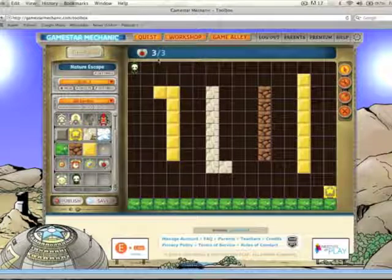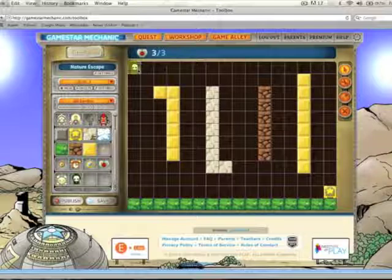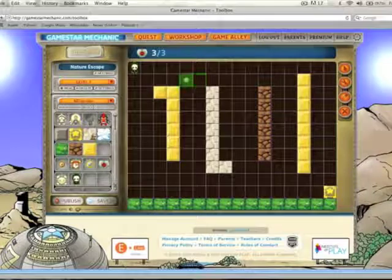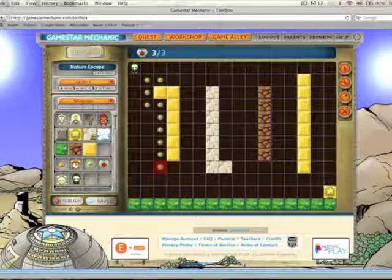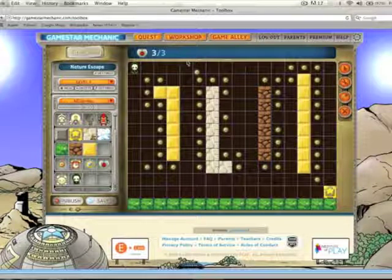I'll click the health meter — it's set for three lives, so my little avatar can get taken out three times. Now I want to place the little points for the avatar to pick up on the way down to the grass, so I'm going to do a whole bunch of them. All I did was click on the dot with my arrow tool, pick up the dots, and start placing them.